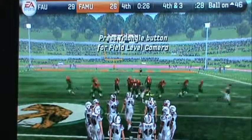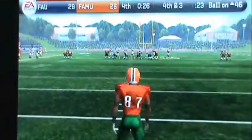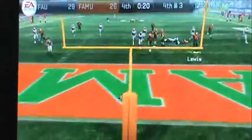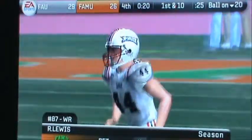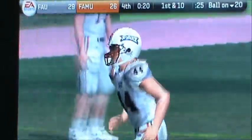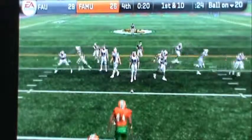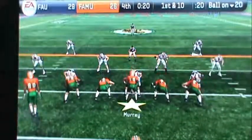I thought about going for the block, but I don't want to risk a roughing the kicker call. That's my wide receiver I was talking about before. I'm going to let it go into the end zone — this one's going to be a touchback. He's really not that good of a returner, more of a possession type receiver — only about 92 speed. 20 seconds to go: 80 yards for the win and about 50-some yards to have a chance of tying it.